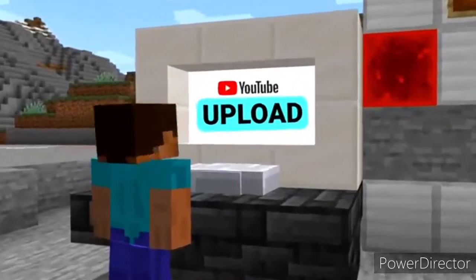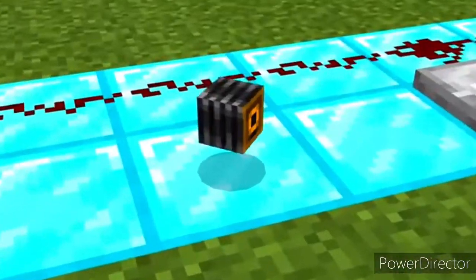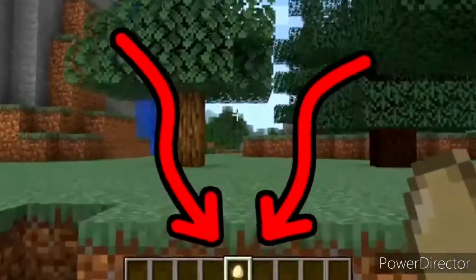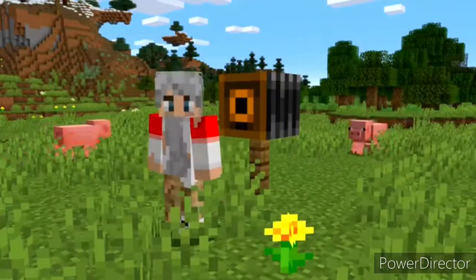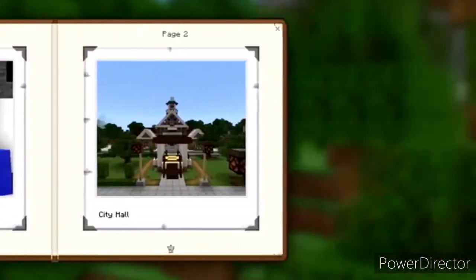Number thirteen: you've finished a massive build and want to share it with the world — there's not really an easy way to get a picture in front of it. With the camera, this used to be possible. Pocket Edition used to have a camera which looked like an egg in the inventory. You could stand it up and start a timer to take a photo. It was removed in 2016 but re-added as an Education Edition exclusive a few years later. Now when you take a photo it goes into a portfolio book, which allows you to export them.